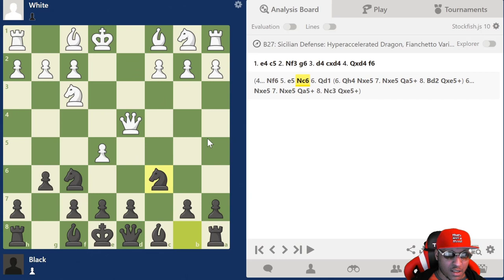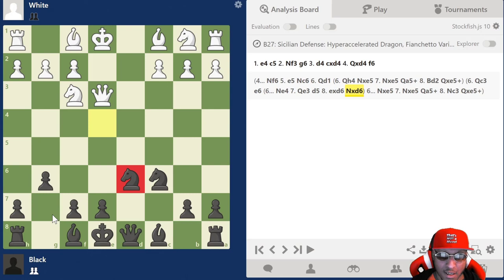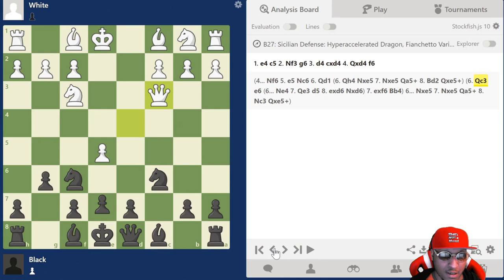Queen c3 is one of my favorites and I want to show you this quick trap — I've done this to many many people. I play e6 here, and I play it very quickly because online or over the board it feels like you're making a mistake. E6 is not the standard move; you also have knight to e4. But I like playing e6 because you'll be surprised how many people immediately take the knight, and then bishop b4 — the queen's gone. Bishop b4 pins the queen to the king and it's in trouble. That's a wrap.